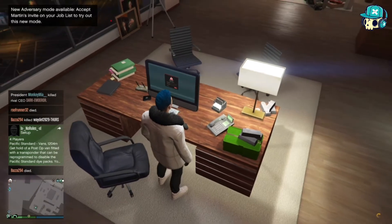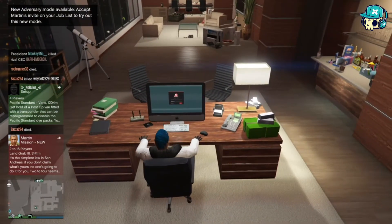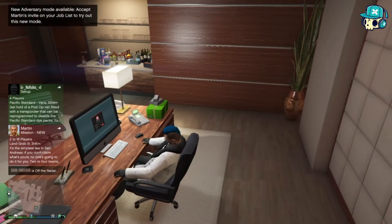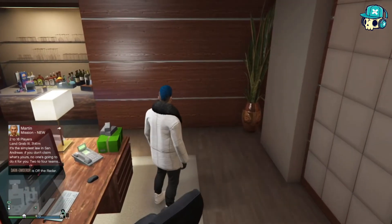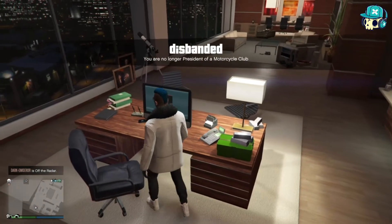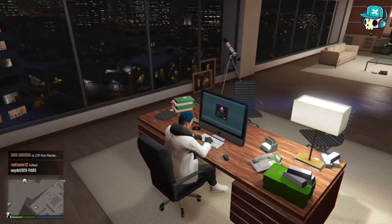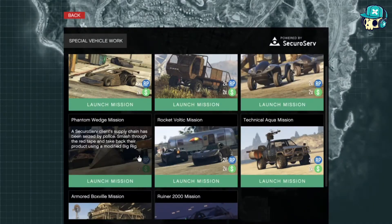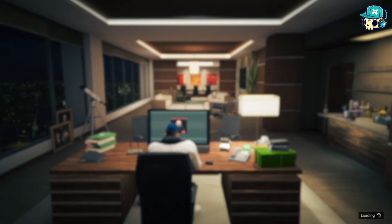First, you just want to go to your secure server — go on your computer and your CEO. Once you get to your computer, go on it and start the Phantom Wedge job. You have to have a CEO to do this.